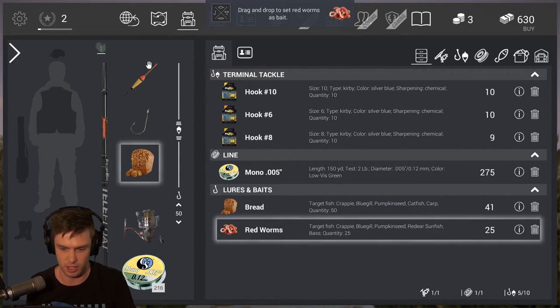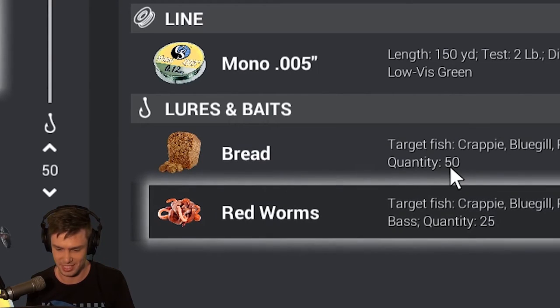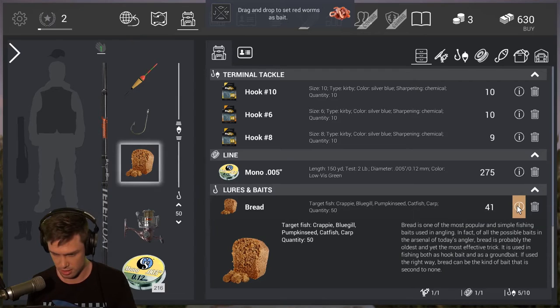Now I'm in my inventory. I've got some stuff to look at here. That just looks like some kind of bread meatloaf thing. Is that bait? It's bread. Target fish: Crappy. Crappy? Is that the name of a fish? Weird name. Bluegill. Pumpkin seed — that can't be a name of a fish. Catfish. Carp. Bread is one of the most popular and simple fishing baits used in angling. In fact, of all the possible baits in the arsenal of today's angler, bread is probably the oldest and yet the most effective trick. There you go. You've learned something today — bread makes great bait.